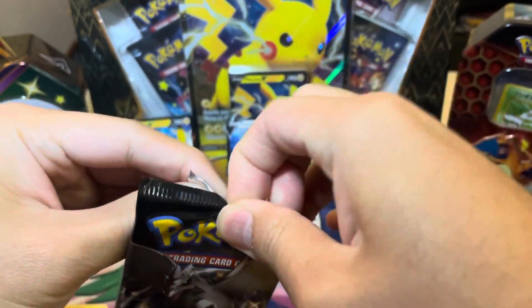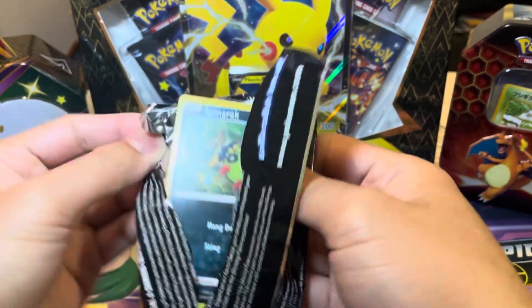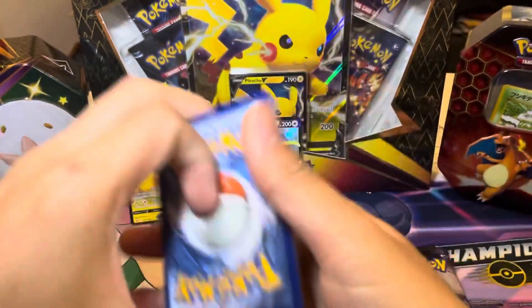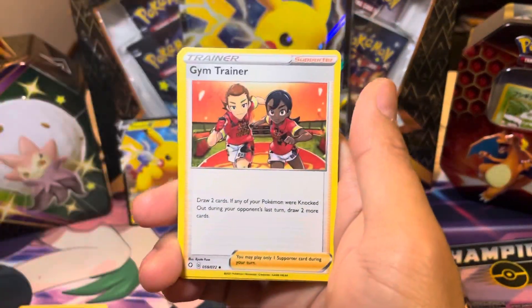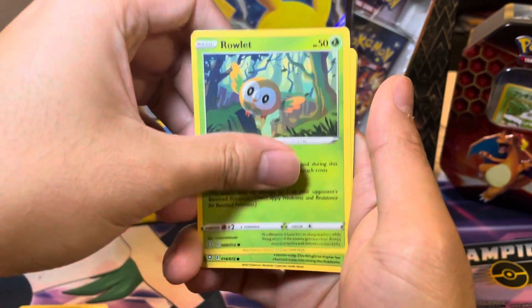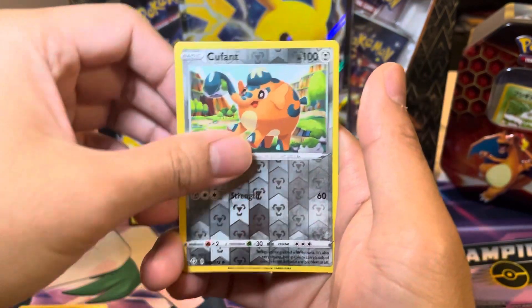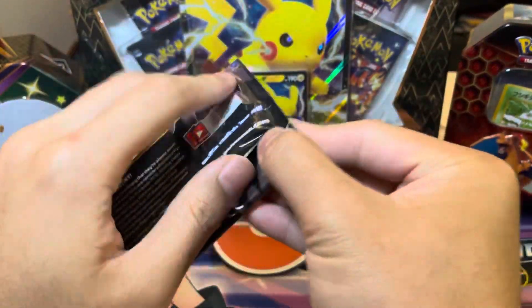Hopefully we get another pull here. This will be a fairly quick video because we only have eight packs. I'm hoping that Cramorant isn't the only pull of the day. Code card for you. We got a Floatzel, Tropius, Quagsire — I love the Baby Shiny under that. Can we get a Baby Shiny here? Finchees in. Nothing in the reverse slot, but a reverse Quagsire. And an Indeedee. We actually need El Crami — we need El Crami.